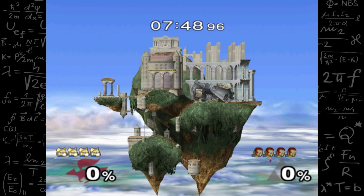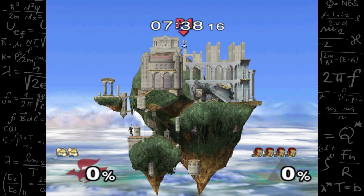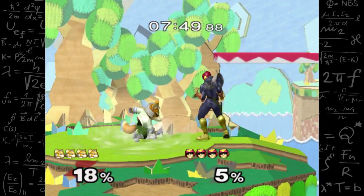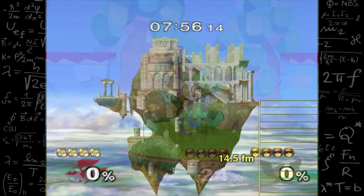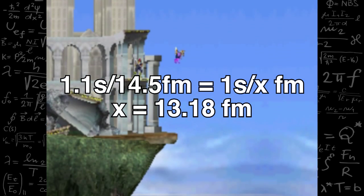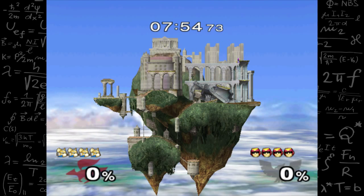From there, we can find out Fox's falling speed, which is 10 FM per second. That makes sense since he fell for 1.46 seconds over a total of 14.5 FM. There is, however, a very small acceleration period at the height of the jump or the beginning. There is also an aspect called fast falling, which greatly increases the character's downward velocity. Starting from a higher ledge, it only takes 1.1 seconds for Fox to fall 14.5 FM while fast falling. Using a simple proportion, Fox's fast fall speed is 13.18 FM per second — making fast falling around a 32% increase in speed for Fox.